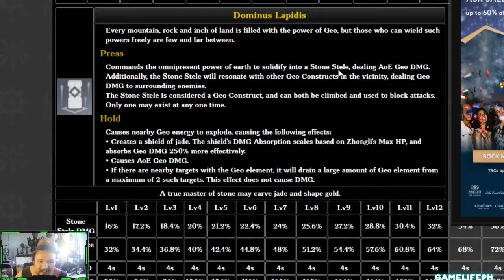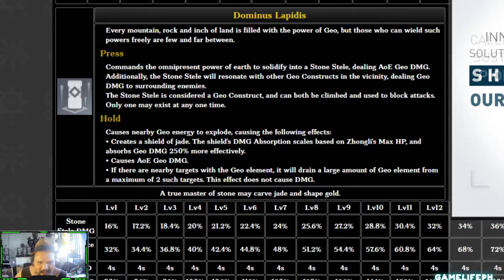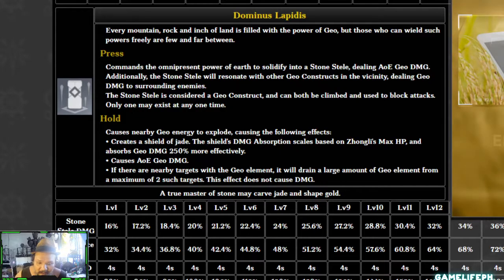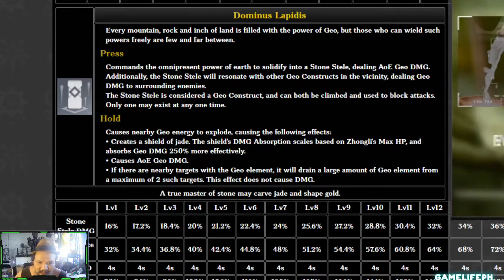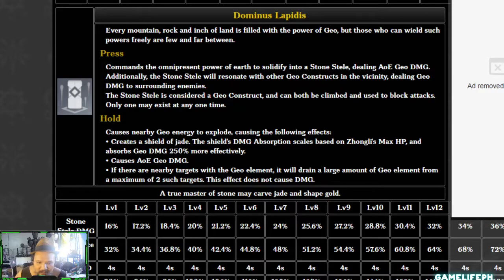What's really interesting is his elemental skill — the one that summons the Stone Stele from the ground. It deals constant Geo damage to everything around it, and it also resonates with all other Geo constructs on the field, including ones from the Geo Traveler and Ningguang's Jade Screen. All those structures emit a Geo pulse dealing constant Geo damage across the terrain. When you hold the skill, it explodes all nearby Geo constructs and gives Zhongli the Jade Shield.